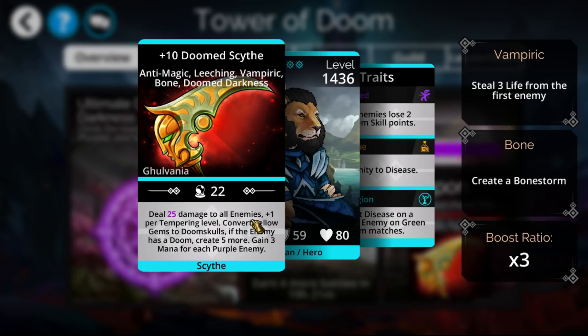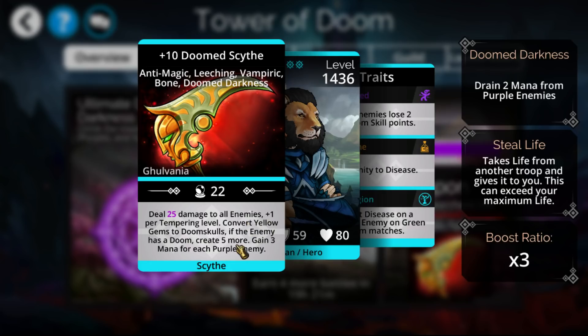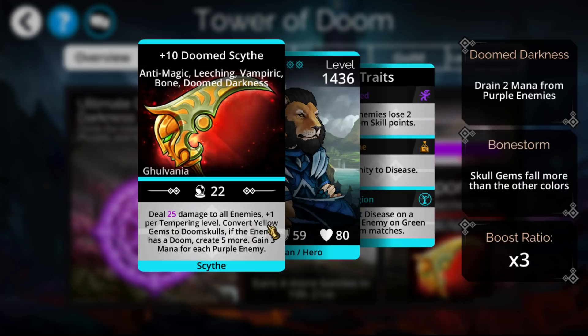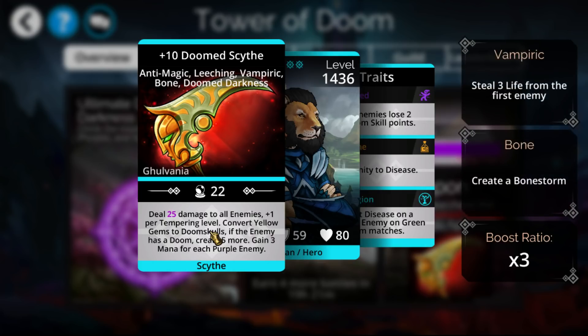Of them, this one currently seems to be one of the better ones, which is why I figured I'd cover a video going over some general teams and applicable uses. This thing is pretty noteworthy in that it converts all yellows to doom skulls, making it a possible divine counter as well as a yellow day counter. It also has a bone storm, which synergizes well with the fact that it already creates doom skulls, giving you both a skull-related ability and a skull-related storm.